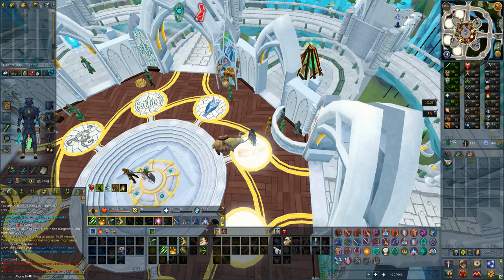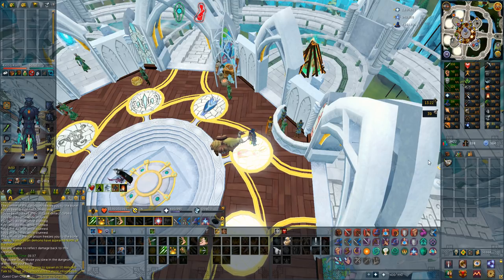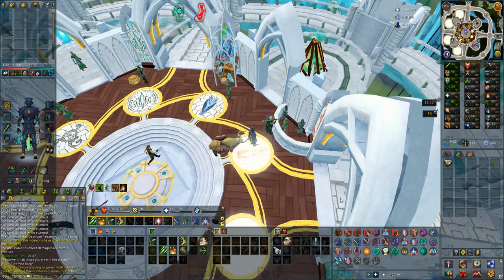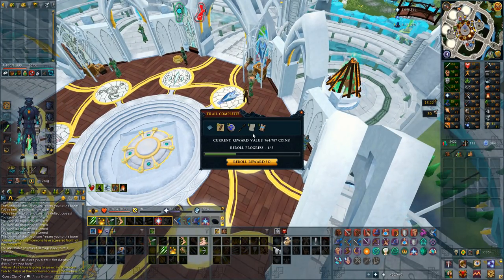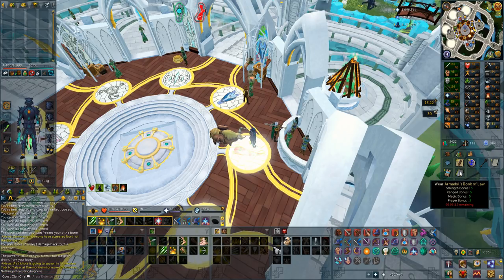I found a hard casket in my bank - someone in the chat is trying to scam me, kind of sad. Opening it hoping for a Saradomin page since my book only has about three minutes left. Is it a Saradomin page? Actually, it's an Armadyl book page - never mind. I still need Saradomin pages.